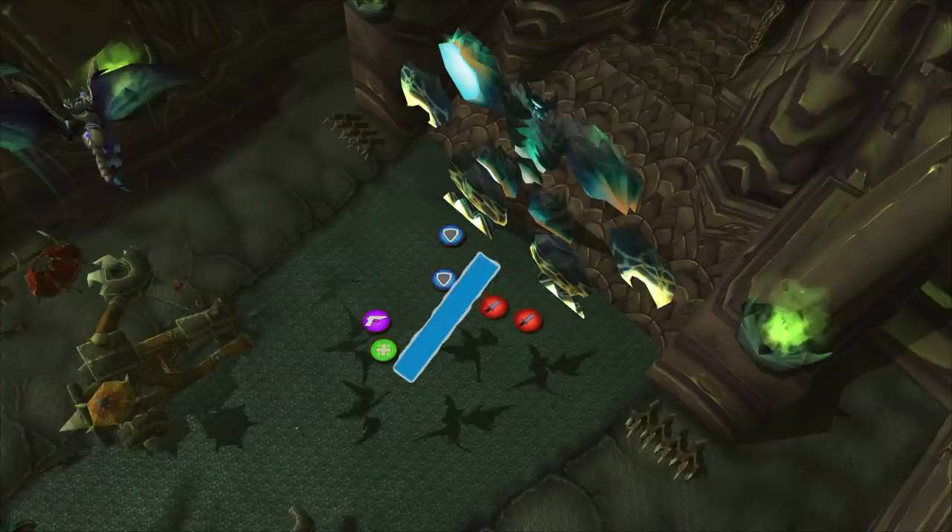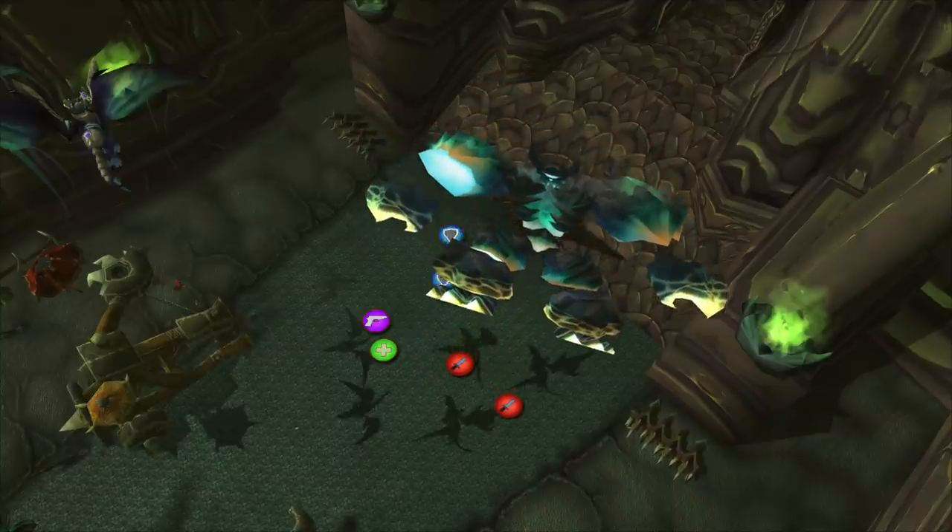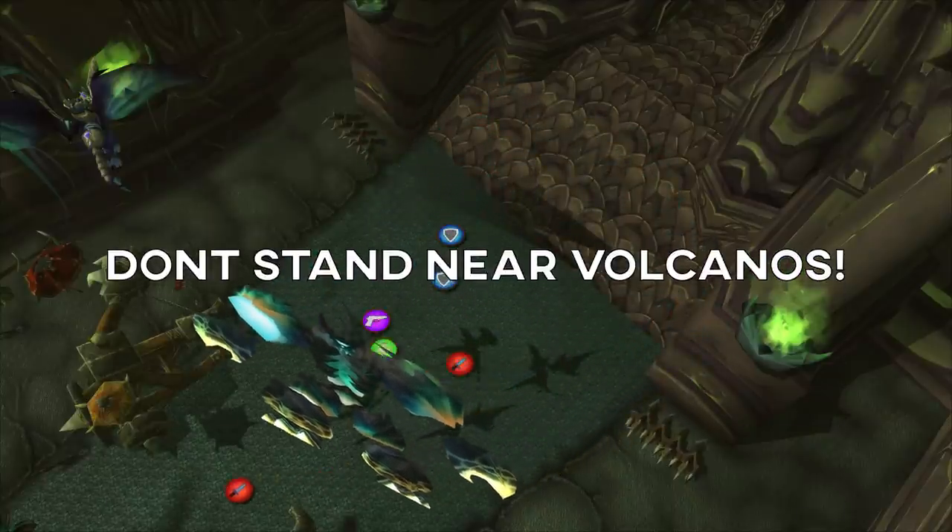Every 60 seconds he will swap phases. Melee run out early as the boss fixates on a random player. Run away and avoid volcanoes that AoE.